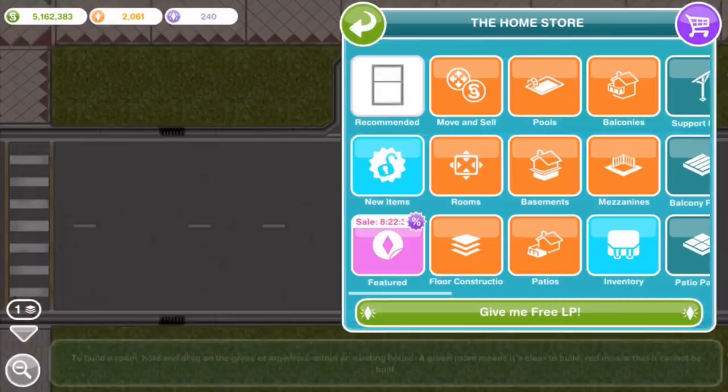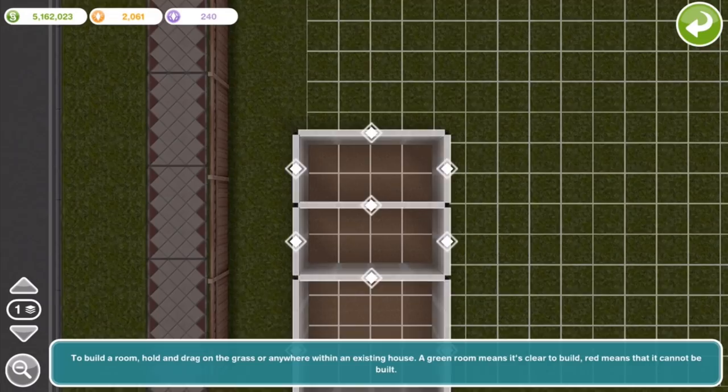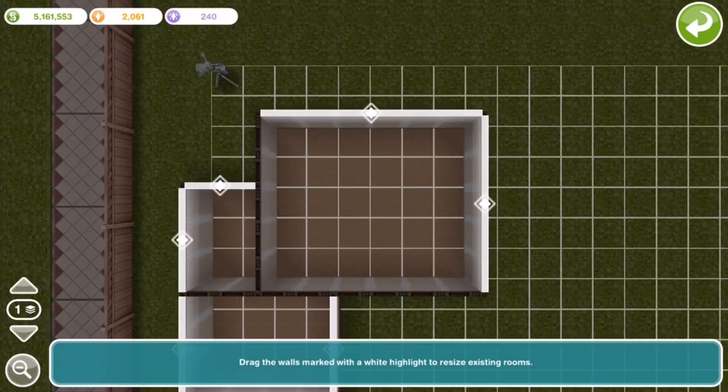We got a handful of comments recently asking us to build a smaller house, which is always the kind of comment you want to get after you've spent days working on a big house, but I do understand the reason for asking because big houses in this game are pretty expensive. And it has been a while since we've done a Let's Build tutorial for a smaller house, so this is going to be it.